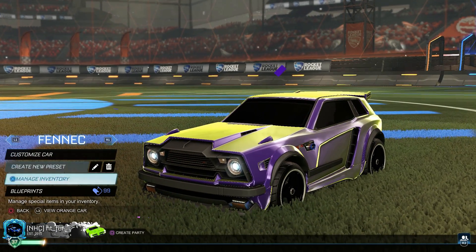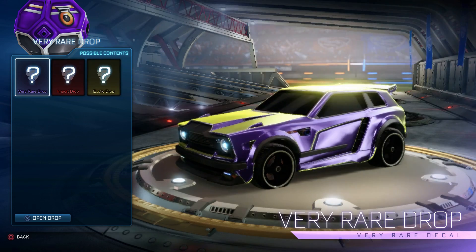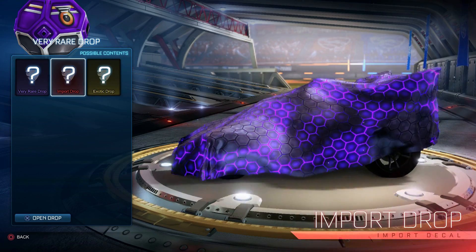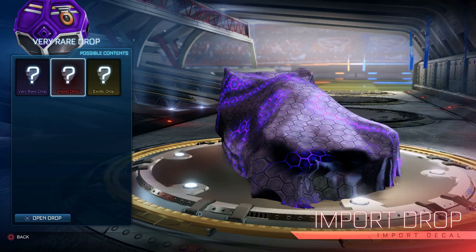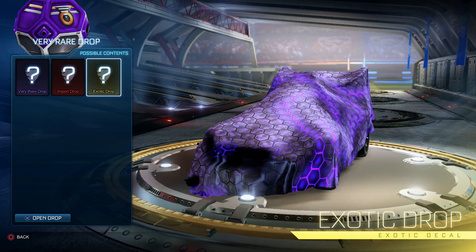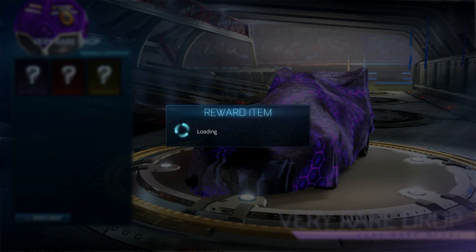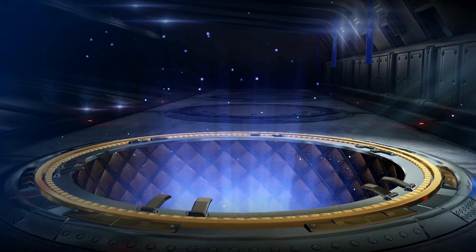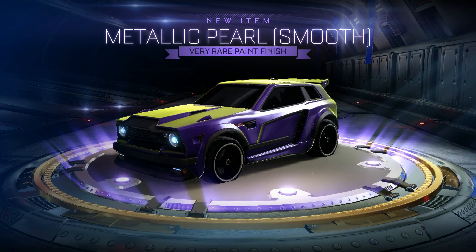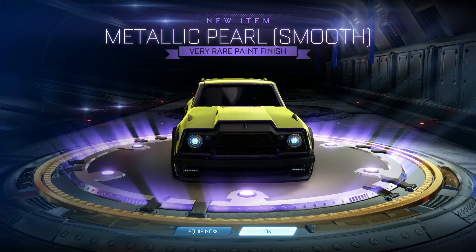I always open drops when I get them but I have one left over for this video — it's a very rare drop. For the very rare drop you can get a very rare item selling for about 50, an import selling for about 60, or an exotic with a base price of 50 but potentially worth a lot more. To open the drop just press X. We got metallic pearl, which is a non-crate very rare — one of the OG non-crate very rares.